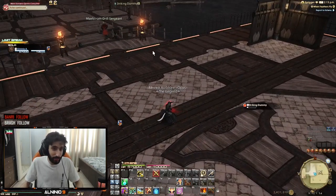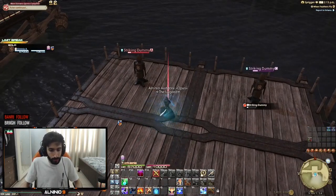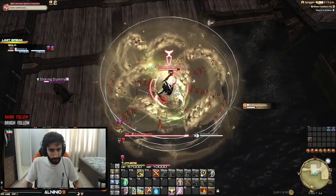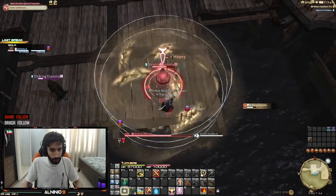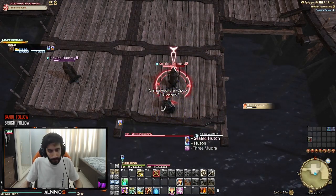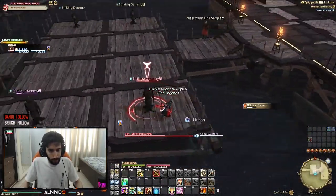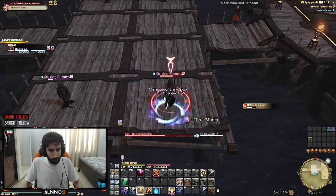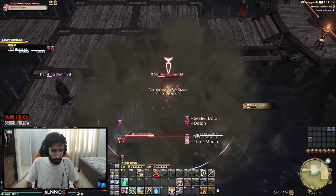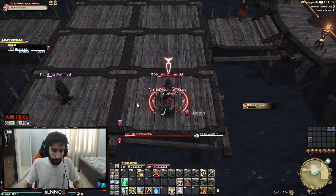There are some situations where you have to contest the point or you're literally going to lose. Duton is your best friend — you slap Duton on the point, and all you're doing is GCDs and Mug on primary targets. You're contesting the point, doing damage every time you GCD. It's going to apply the heavy effect and it's really good. As you're putting Dutons down, you're also going to be using Huton, which gives yourself a Barrier that helps you last longer on the objective.